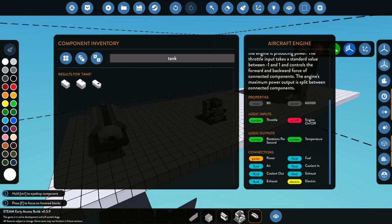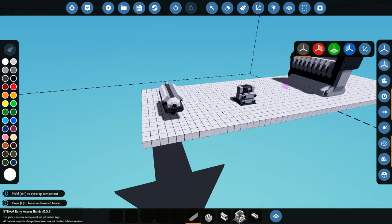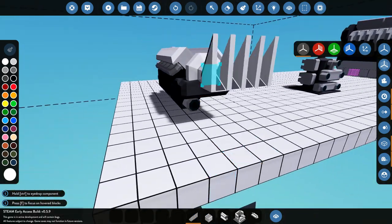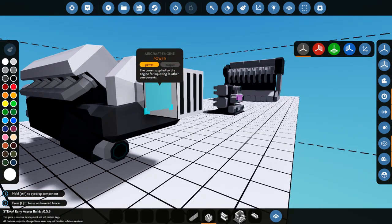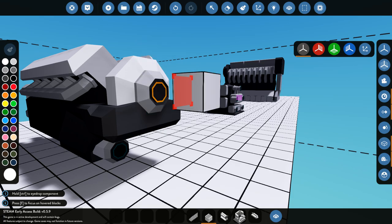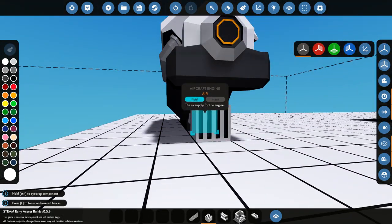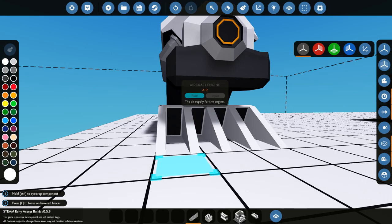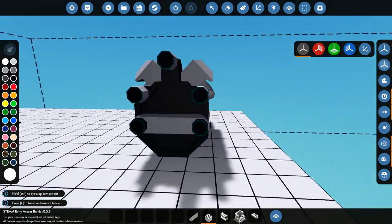It shows you down here what each engine needs: power, air, coolant out, exhaust, fuel, coolant in, a second exhaust (because it has two), and electricity. That's quite cool that it shows you what they need. I'm going to show you what you actually need to put on these things. You can connect pipes to every single hole on the end of each engine. The power hole is exactly where propellers go — plane propellers, wheels, or boat propellers. Down here we have the air outlet, where you can put an air intake, a fluid intake, or a fluid port — they all work the same.